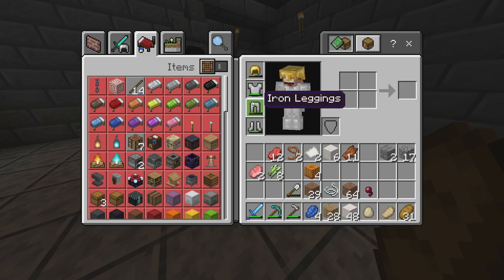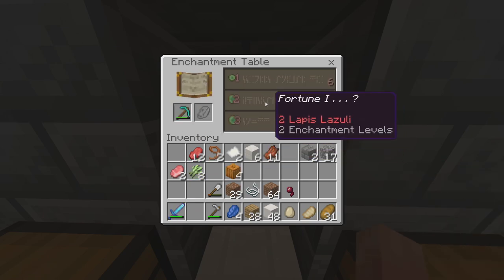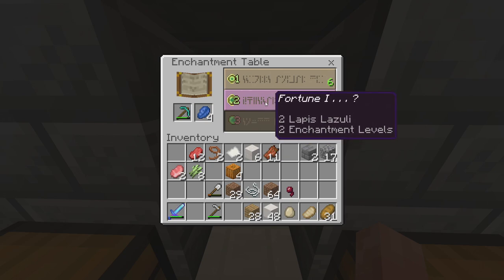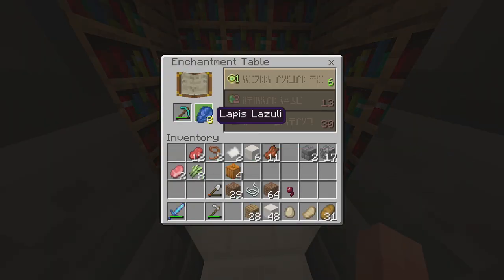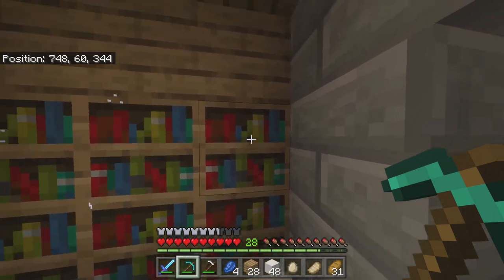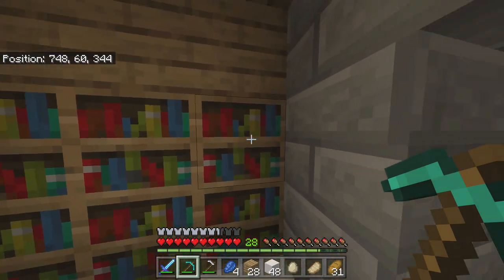In the next couple episodes we're actually going to be going over an enchantment for your pickaxe called Fortune 3. There's Fortune 1, Fortune 2, and Fortune 3 - obviously number 3 is the best. Basically what it does is when you're mining stuff like coal or diamonds you can actually get more than one diamond out of a block. You'd have to check on the wiki for the exact percent chance, but it helps a ton with mining diamonds and things like that. Silk Touch is like if you wanted to pick up a block intact - say bookshelves. If I go to mine this bookshelf without Silk Touch it'll just break into books. If you had Silk Touch it would actually drop the block as a bookshelf. That's super super handy.